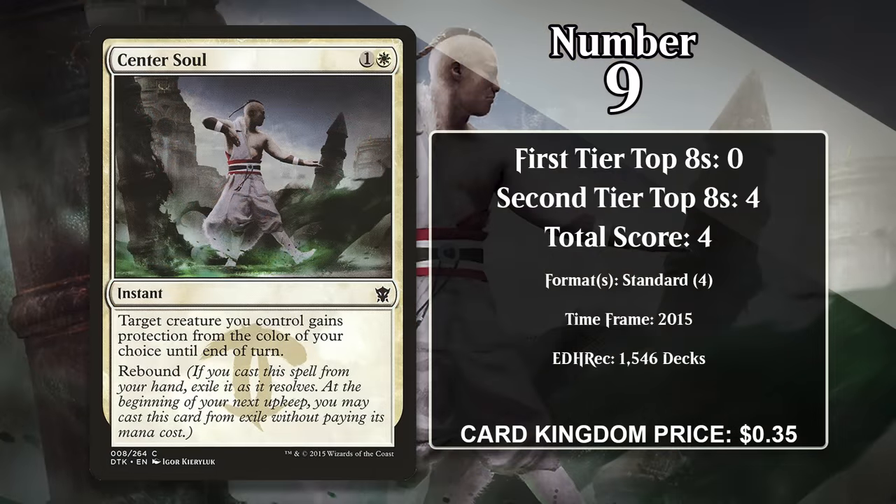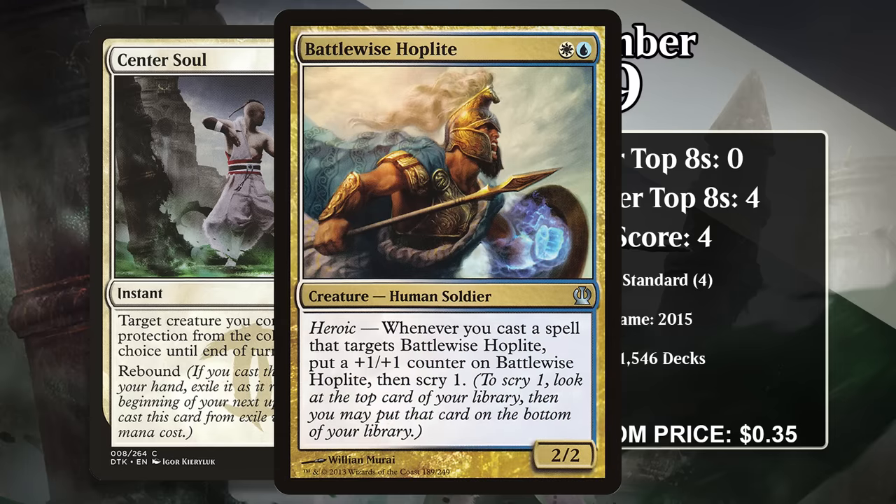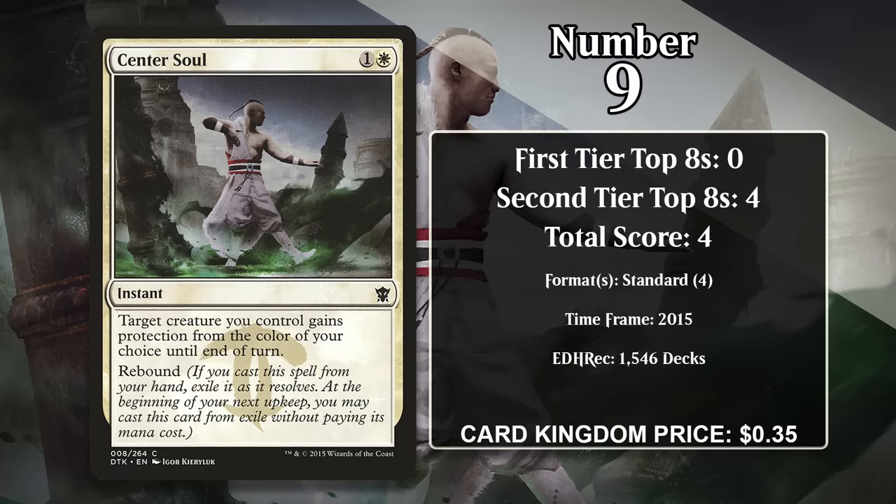At number 9, it's Center Soul. This rebound spell costs 1 generic and a white, and it gives target creature you control protection from the color of your choice until end of turn. Obviously the first time you cast this it can come as a big surprise and protect your creature from removal, while the second time won't come as a surprise at all, but getting protection at the beginning of your turn has value too — you can use it to make a creature unblockable. It gained all of its points in Standard heroic decks, getting 2 triggers out of your battle-wise hoplite and his friends was pretty awesome. It doesn't gain any points since rotating out of Standard, though.